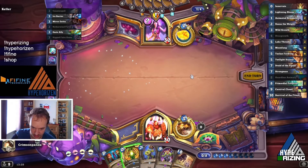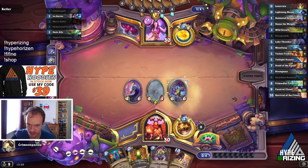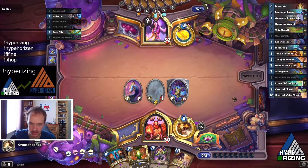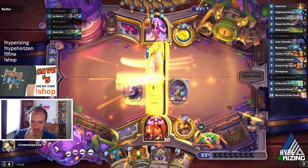Innovate for Survival. We got a Clown off, and we got Guardian Animals again as well. It's kind of good that we got Guardian now because we don't need the Northshire Farmer, so it's not a dead card later.